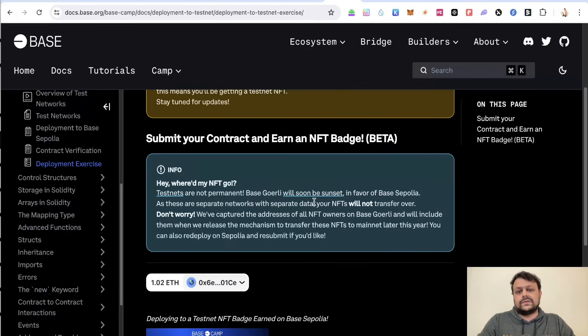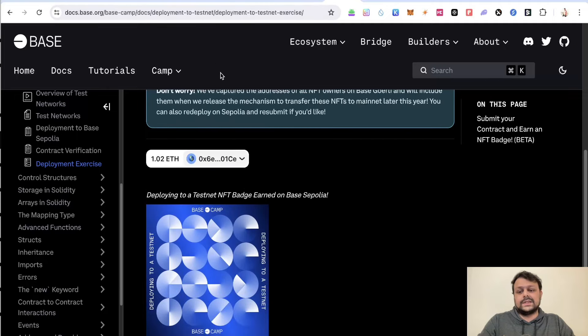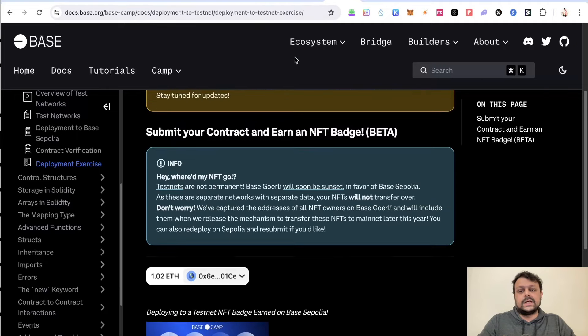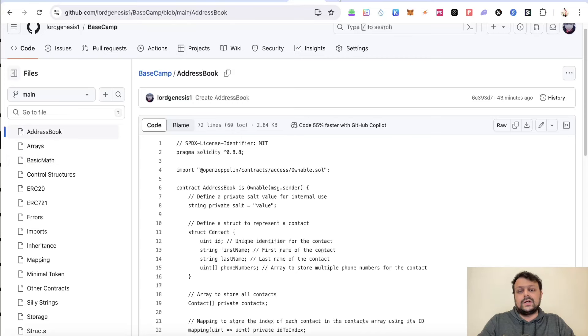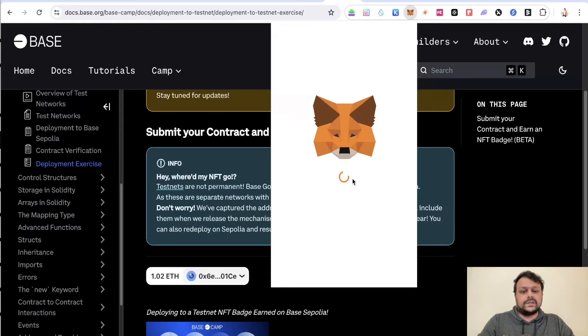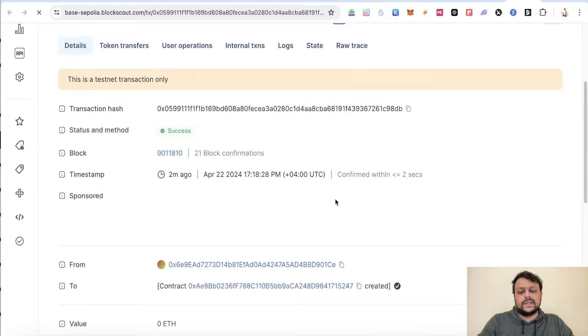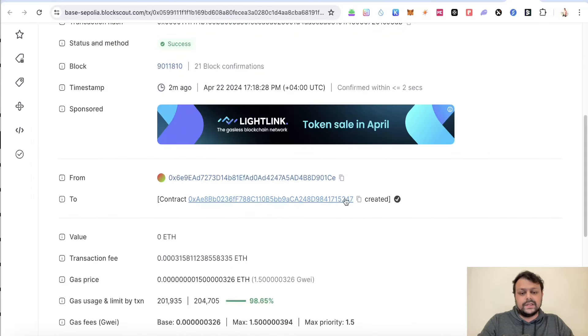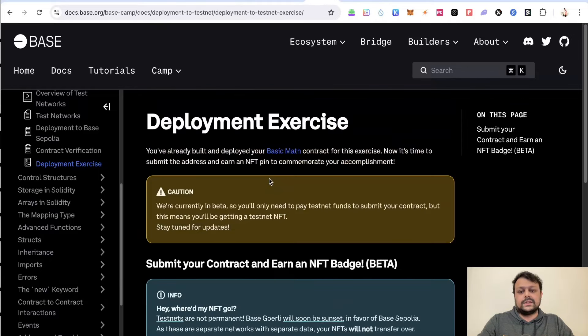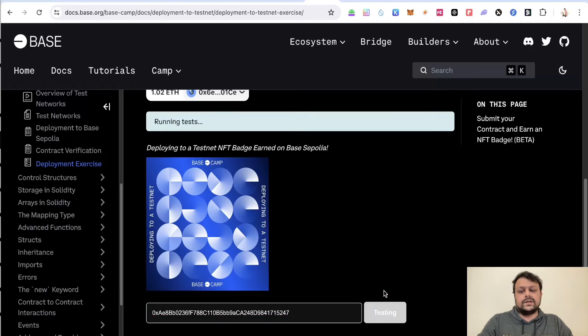Once you deploy the contracts, go step by step — I will leave all the links in the description. After deploying the Basic Math contract, search for that contract, copy its address, and go ahead and submit it. Paste the contract address and click Submit to complete the deployment exercise.